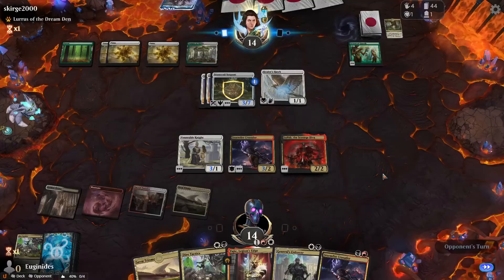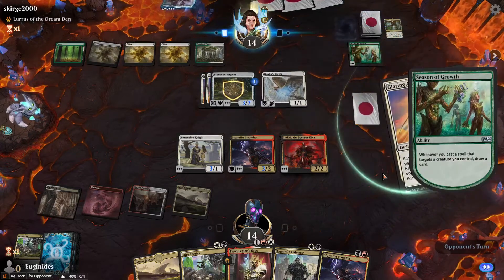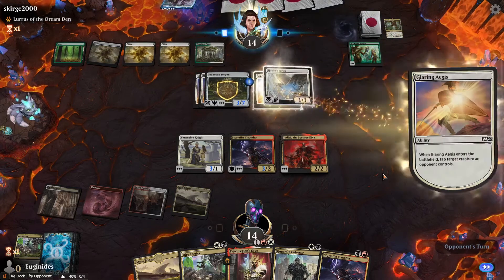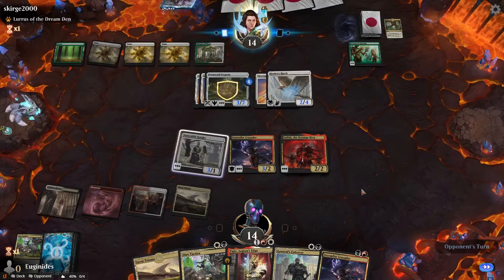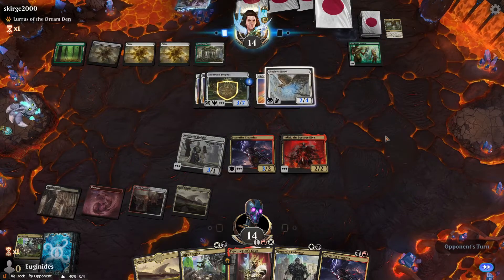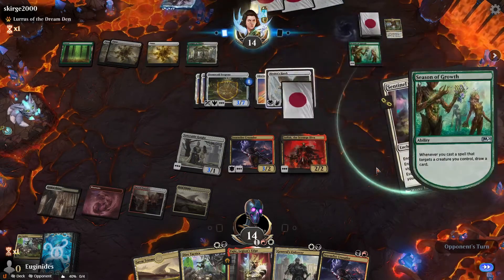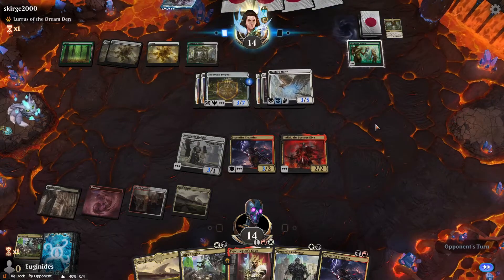What are you going to do, opponent? It's just going to try to kill me in the air, I'm assuming. Three Glaring Aegises — bold. Or we could just keep him back as a blocker forever. Sentinel's Eyes — seems good. I would have put that on him. Lifelink, sure, but...